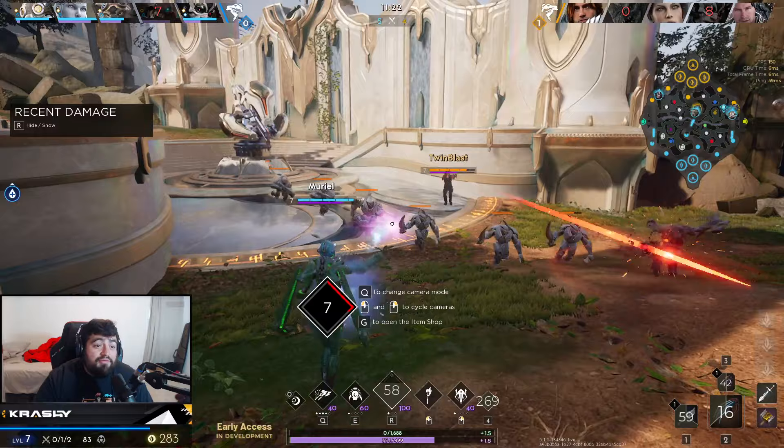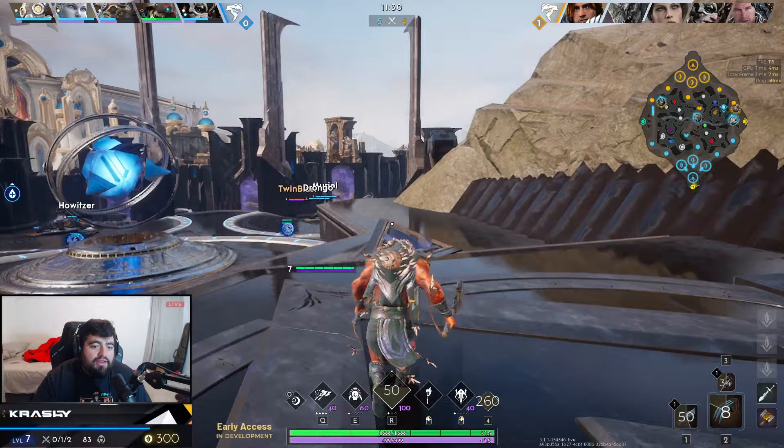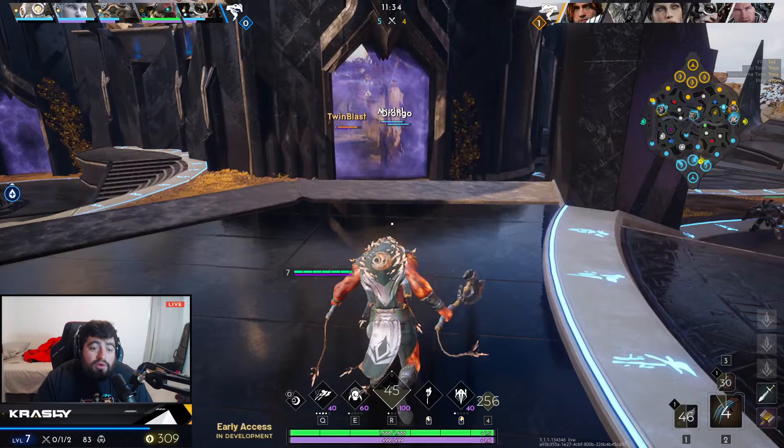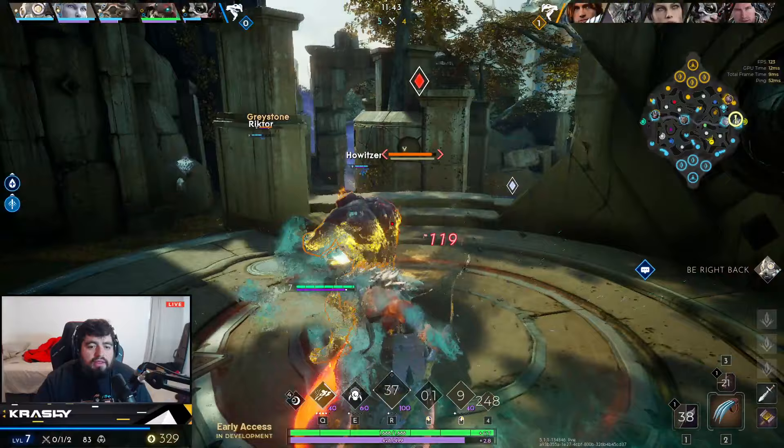It would have been even better if I would have smited it. With the smite, you have to anticipate the damage. If I wouldn't have had my flash at all, I wouldn't even have tried. I had my blink — if I wouldn't have had that, I wouldn't have tried because the Belica keeps me out. She's going to CC me and stun me and try to keep me away. I have to close that gap on the objective. It was close, but it didn't work out.